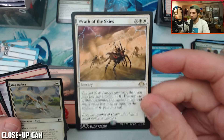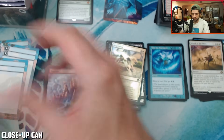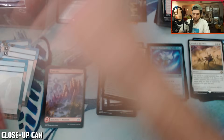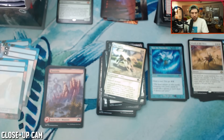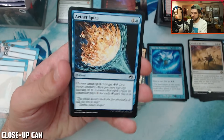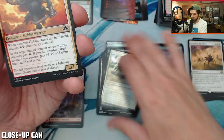Versatile board wipe — this is one of the best cards in the set. Dog Umbra foil — pretty cool too. Let's keep it going here. Aether Spike. This is also a cool little mana dork — it's no Fanatic of Ronus, but still.